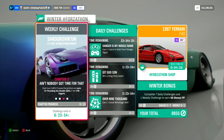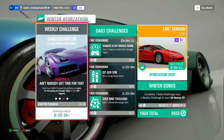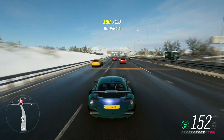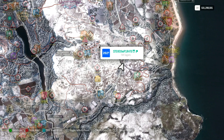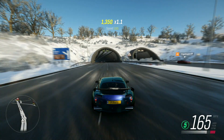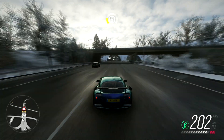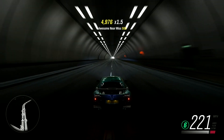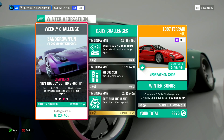Chapter 3: Ain't Nobody Got Time For That. Rush hour traffic — escape the gridlock and earn 15 threading the needle skills in the TVR Cigaris. A threading the needle skill is where you get a near miss on the left-hand side and a near miss on the right-hand side of your car at near enough the same time. The best place to get this done is here on the motorway. Make sure you're in a Horizon Solo session — this will make the AI traffic cars spawn a lot quicker. And that is Ain't Nobody Got Time For That completed.